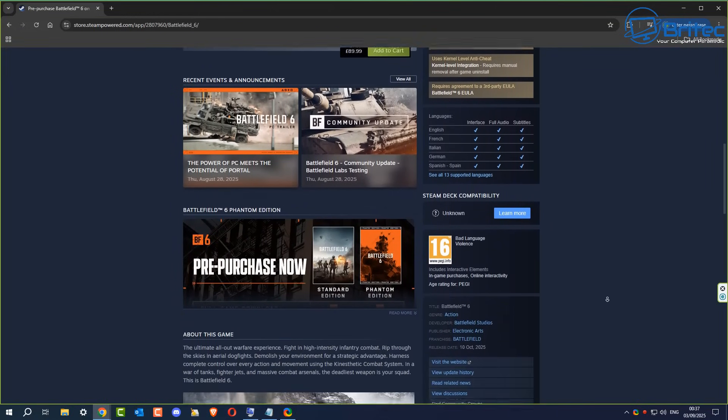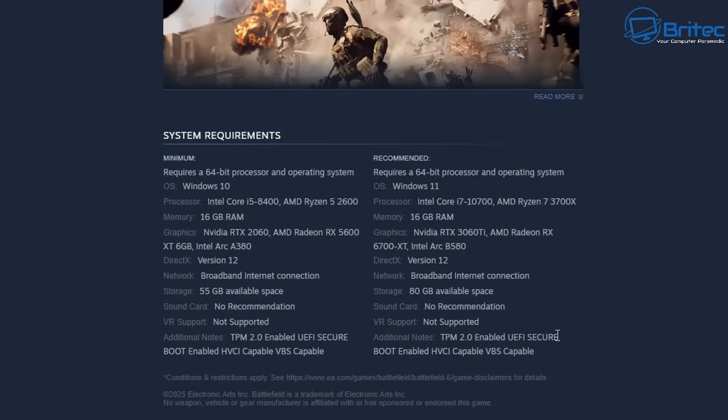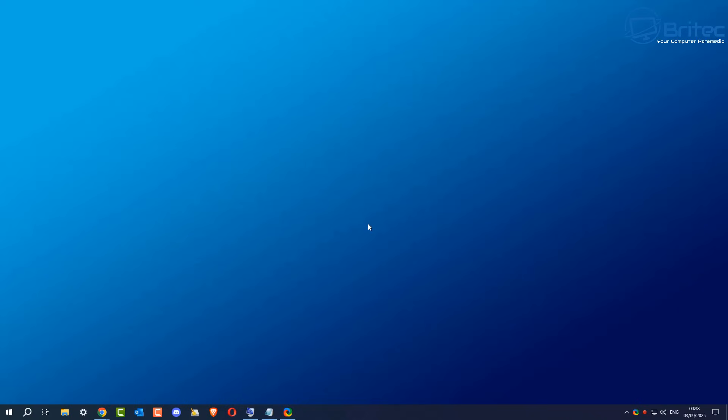The first important step is to always check the system requirements page for that game. For Battlefield 6, you'll see under additional notes that it needs TPM 2.0 enabled. You also need to have UEFI enabled in your BIOS and Secure Boot needs to be enabled as well. Unfortunately, some older systems might not be able to meet these requirements, meaning you will not be able to play that game. I'm going to show you how to quickly check your computer to make sure all of these are enabled.